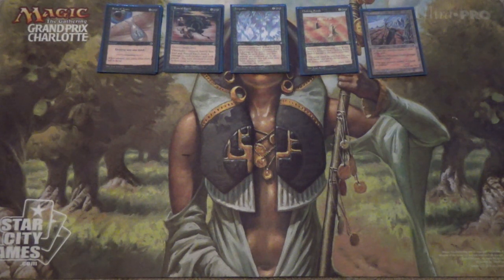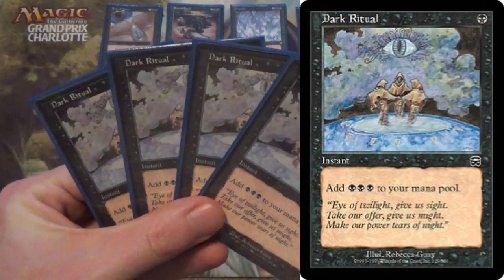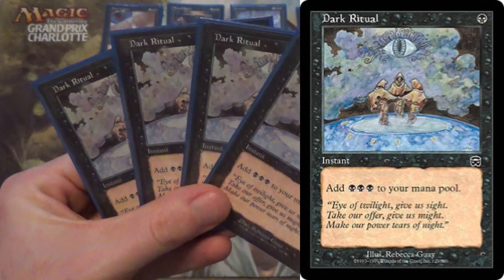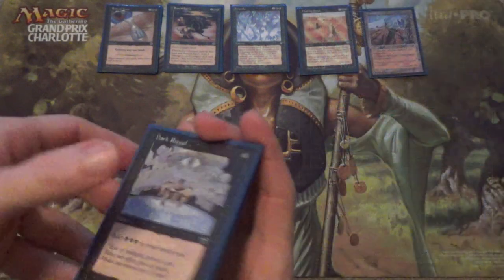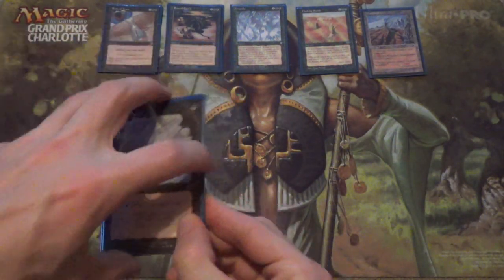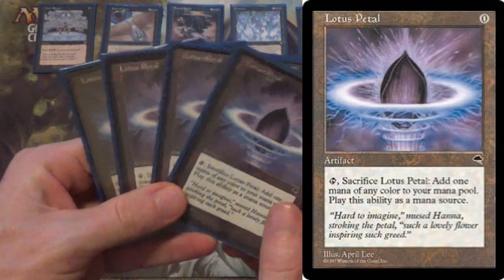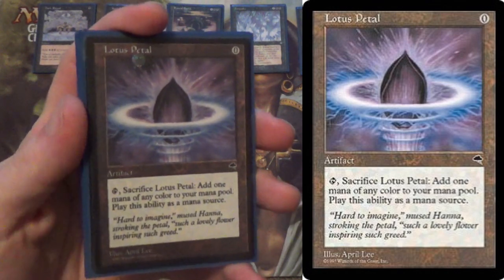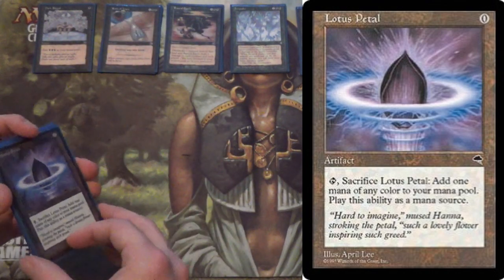We also want to get those effects early, so we have some ramp. We have Dark Ritual, which is just pay a black mana and you get black, black, black. It's an alpha card but it's been printed quite a few times since. Shoutouts to Rebecca Guay — this is my favorite art for the card. And then we have Lotus Petal — baby Black Lotus. This does a third of what Black Lotus does and is still restricted in Vintage, so shoutouts to Lotus Petal.